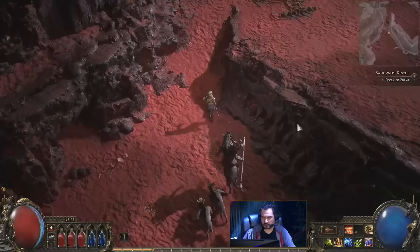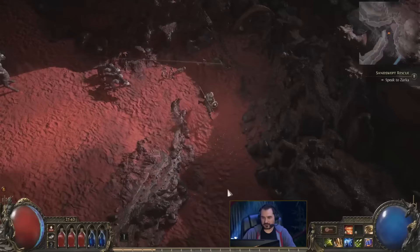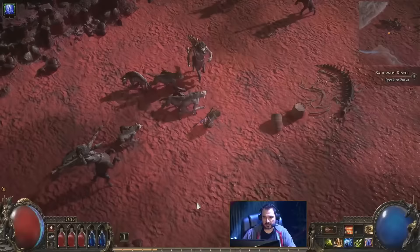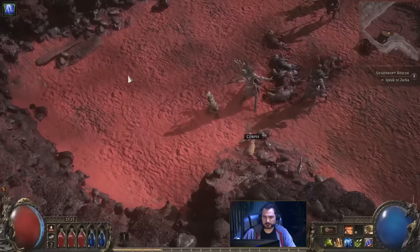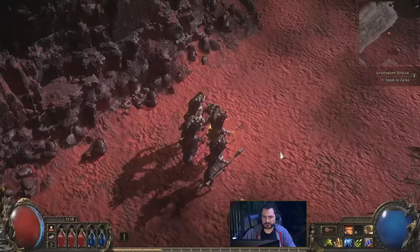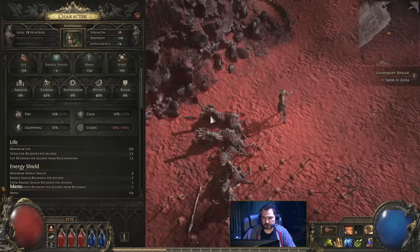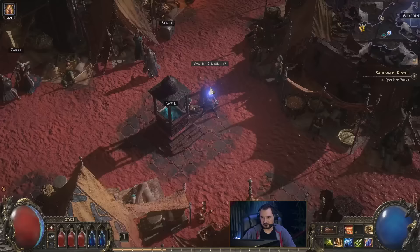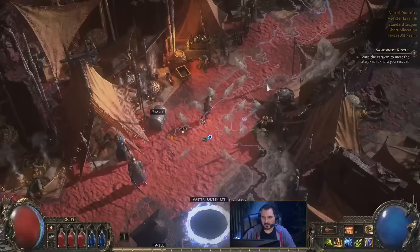Got some boots. What's next? We have to speak to someone in town. As fun as the lightning thing is, it's very much a skill you want to use to clear at range. Otherwise it's not particularly useful — so I guess that's the idea of having a multitude of skills. Let's see what the quest brings. Where's the caravan? I don't know where the caravan is — it's probably just in a different part of the map.